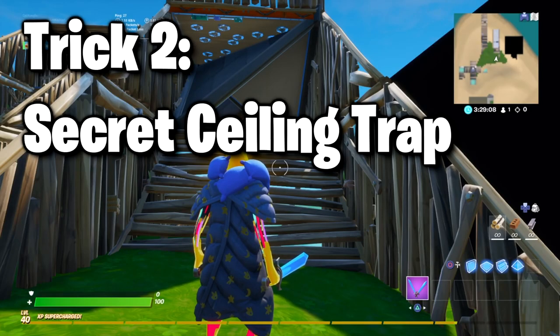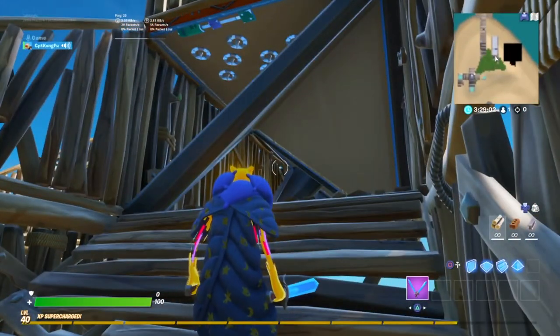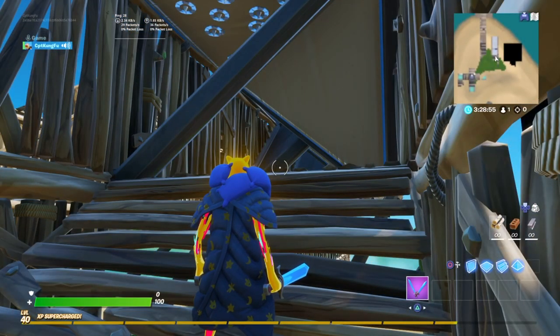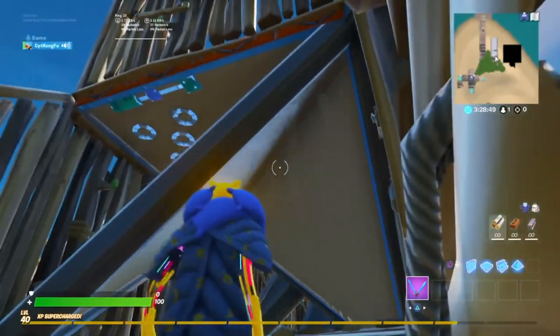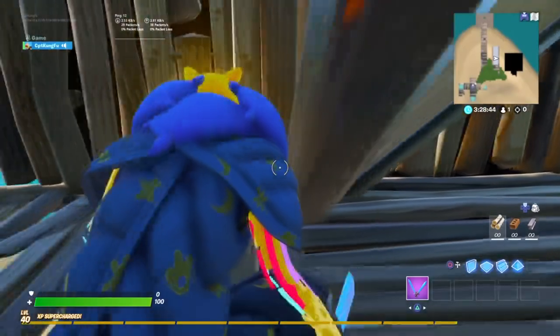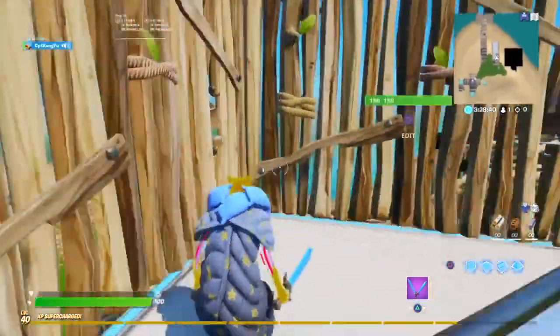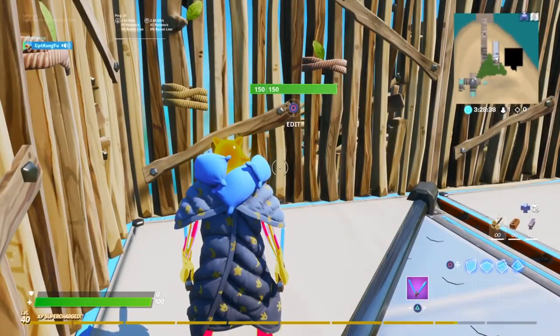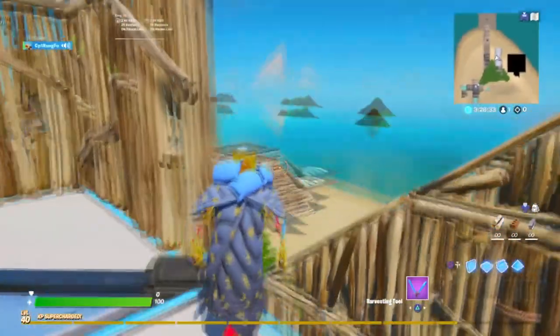For the second trick, it also uses the fake slash transparent trap but this time it's on the ceiling. I use pieces from the parkour gallery to make it even harder to figure out where the secret exit is. The traps still bait through this piece — you have to bait it, come over, bait it again, then jump right through it. This is probably one of the best tricks to troll your friends with.